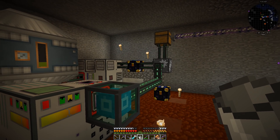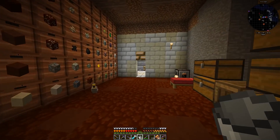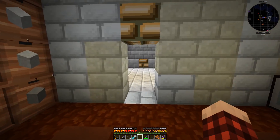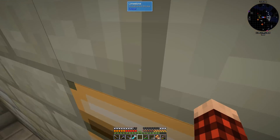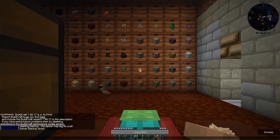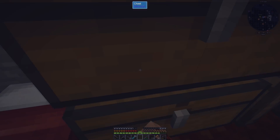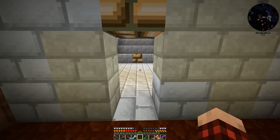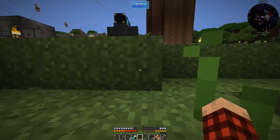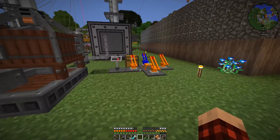We've got a pretty steady stream of coal coming out. Our tree farm — we need to go check on that guy too. How much coal do we have? Not very much. Let's sleep through the night. We're not getting any solar power yet. I was gonna go work on a tier two void ore miner, but I think we're gonna do something else — I think we need to go on another space journey.